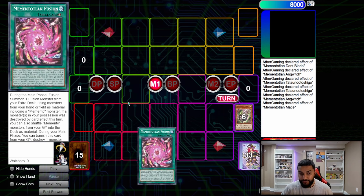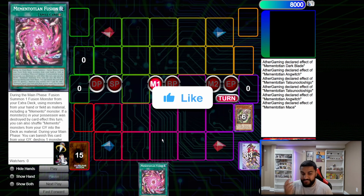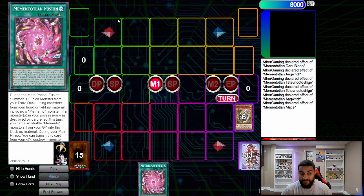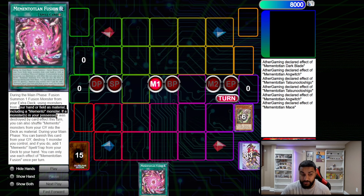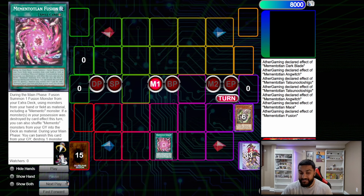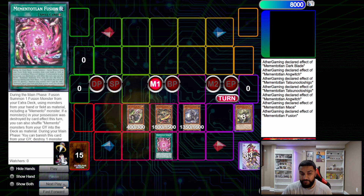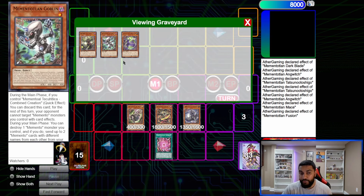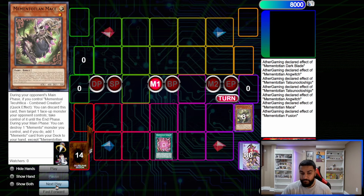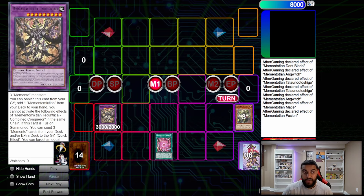Memento Fusion is a quick-play — like the classic Branded in Red — where you fuse quickly. However, if a Memento monster was destroyed by a card effect, you can shuffle materials from your graveyard and then during the main phase banish it to get another Memento spell or trap card. Really really good. From here we shuffle back three: Fushigoro, Dark Blade, and the Mace. It's very important to keep certain cards in the graveyard — you'll see why — then we resolve to summon out our Combined Conqueror.